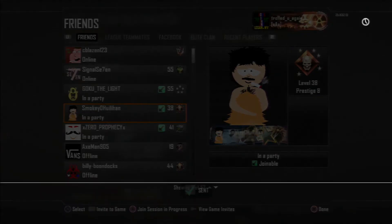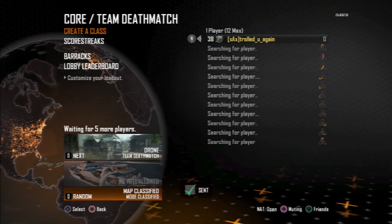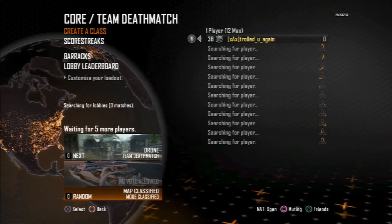All you have to do is invite your friends — they can add their second controllers, join in, and there you go. That's how you make a new boosting lobby. Hope it's helped you guys out.